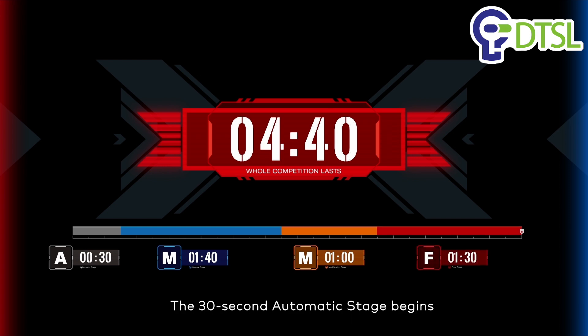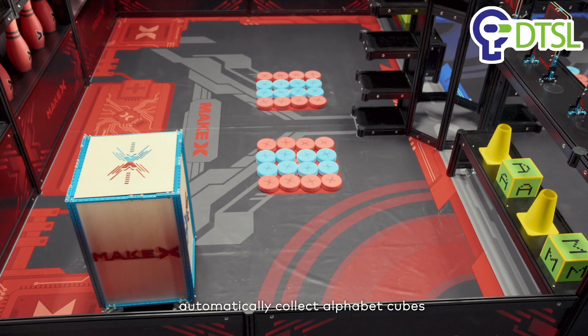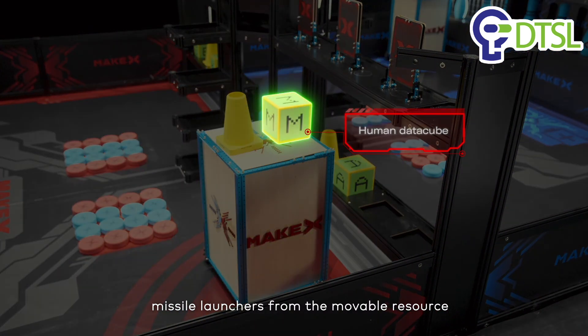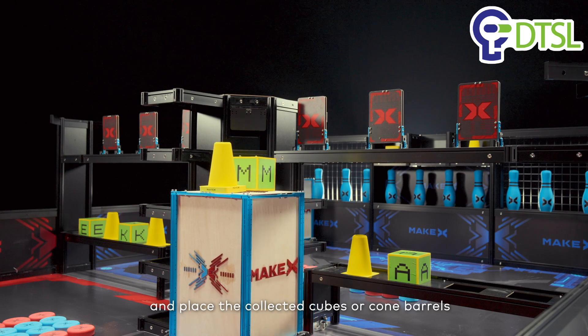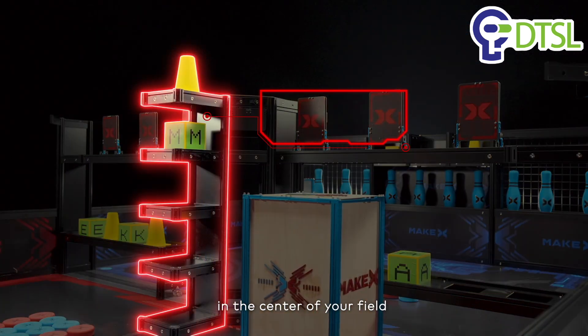The 30-second automatic stage begins. Robots can score by the following motions. Mission 1: Inside the own alliance camp, automatically collect alphabet cubes representing the human data cube, or cones representing missile launchers, from the movable resource island in the important material area, and place the collected cubes or cone barrels in the five resource boxes at the resource island in the center of your field.